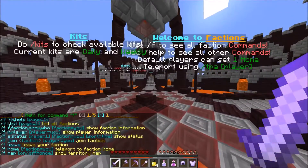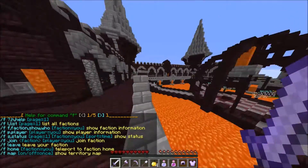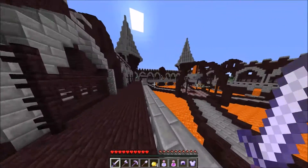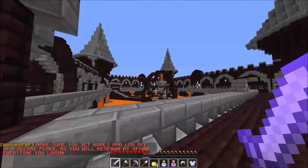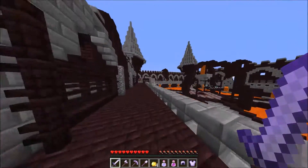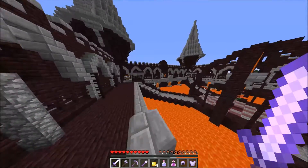We've got factions. We've only got the basic factions right now — we haven't got all the cell heads, the levels and all that. But you can still claim, you can still raid and all that. I'm going to get the better factions version soon, but it does cost money, so I'm going to have to get that when I can. It won't be long though. Make sure you set homes and log off in a secure place, as you will respawn every time. Whenever you log on, you will respawn right there. You'll have all your items but you'll just be there — I think it's something to do with the hub plugin.